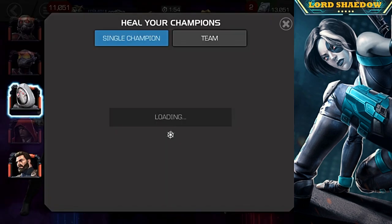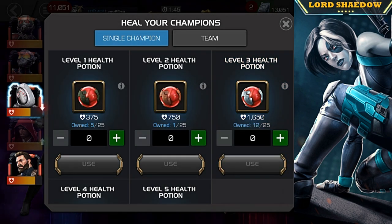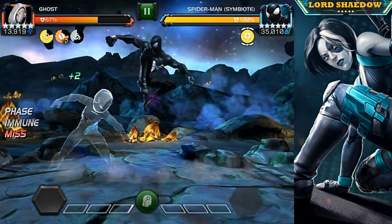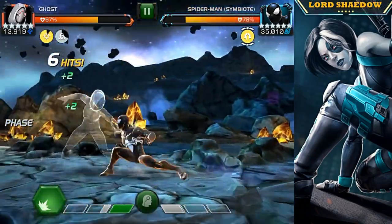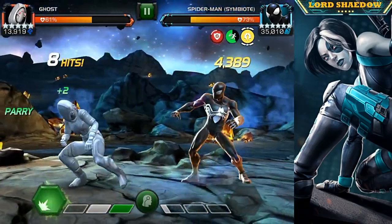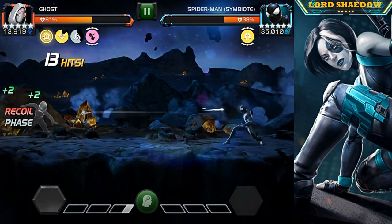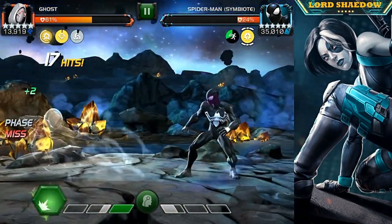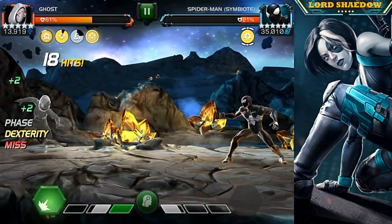Now we've got Spry, which is very annoying especially with a Spider-Verse champion. Fortunately he's only going to evade after he fires off a special. With Ghost, that first initial hit after phase — he cannot evade that. You can't evade her first hit or really any of her crits. He's got his spider sense up — I hit him while he was stunned and he can't evade those. If you're fighting without Ghost, just parry him and attack only when he's stunned until that buff wears out.